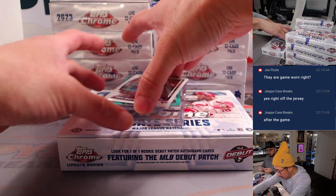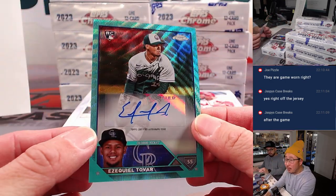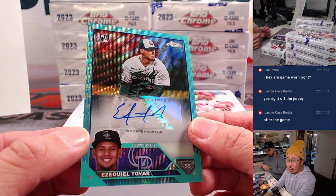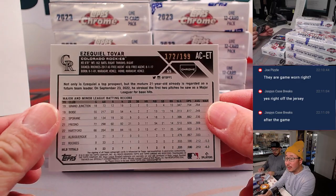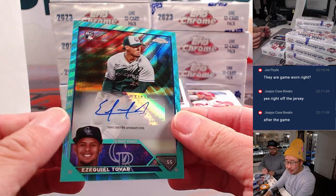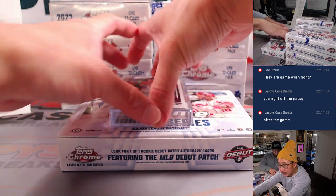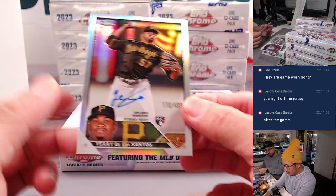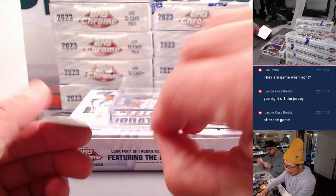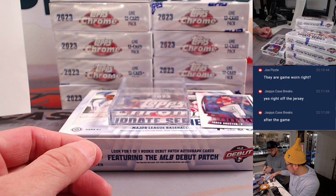And we've got the Youthquake Jared Schuster, and he reveals an Ezekiel Tovar. Aqua wave autograph — let me show you the number — 172 out of 199, going out to the Rockies. Michael got the Rocks in the filler. And the second autograph is Yeri De Los Santos, 170 out of 499, refractor autograph. Pirates, baby — that's going to go to Eric Houston and the Buccos.